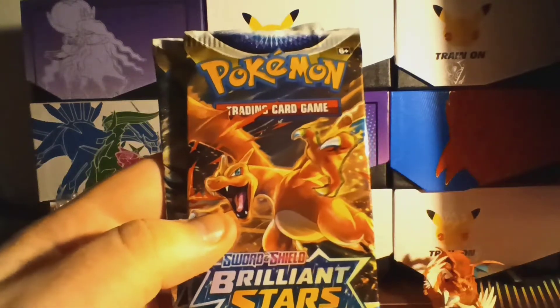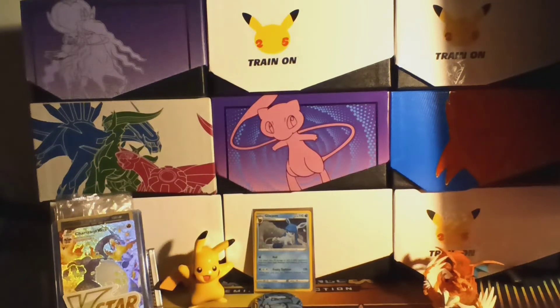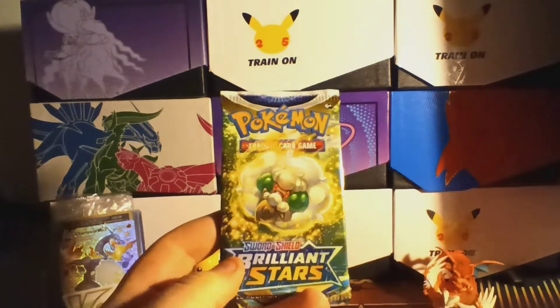We've got a Whimsicott art, a Charizard, and an Arceus — so those should be three cards that are in the set for sure. Let's get into it with the Whimsicott pack.